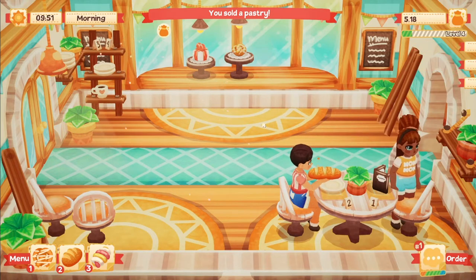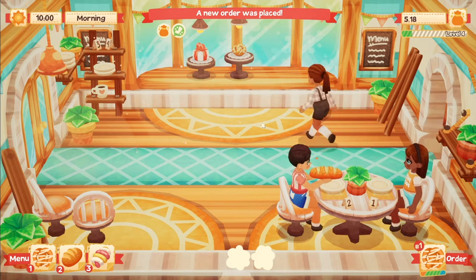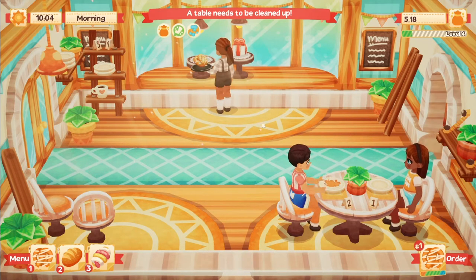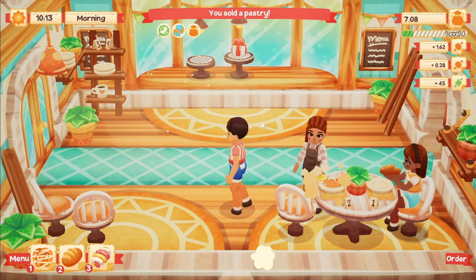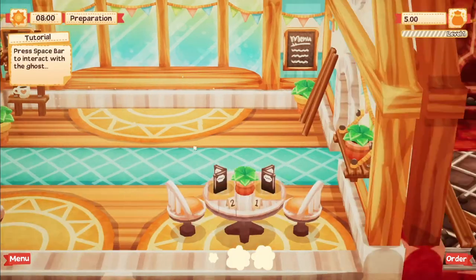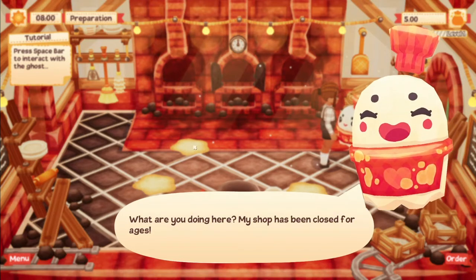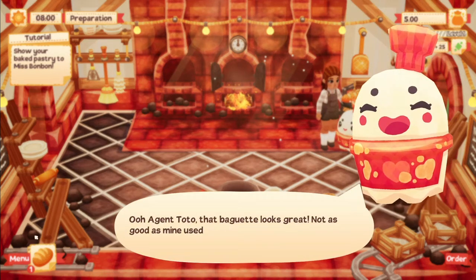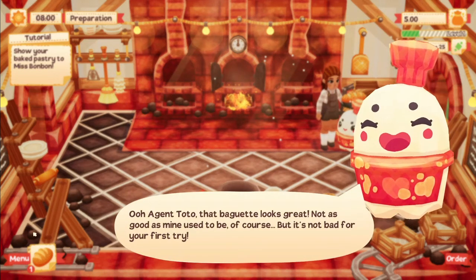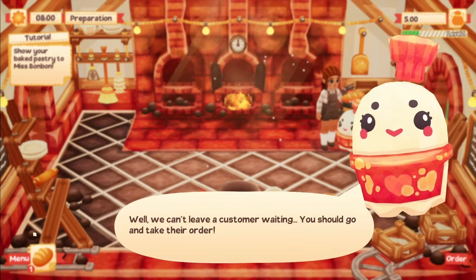Lemon Cake is a bakery simulation and management game. According to the description, you're responsible for restoring an abandoned bakery, baking pastries in the kitchen, and serving your baked goods to hungry customers. After customizing your character, you'll speak with the ghost in the bakery, who was the previous owner, about the decaying state of the shop. You're first tasked with baking bread following the ghost's recipe, and the ghost is quite happy with your work and asks you to restore and manage the bakery to bring life back to the shop.